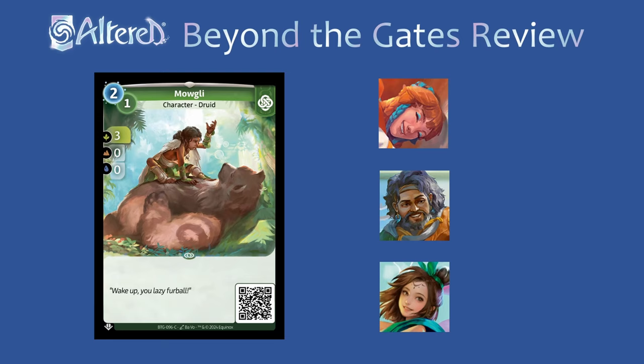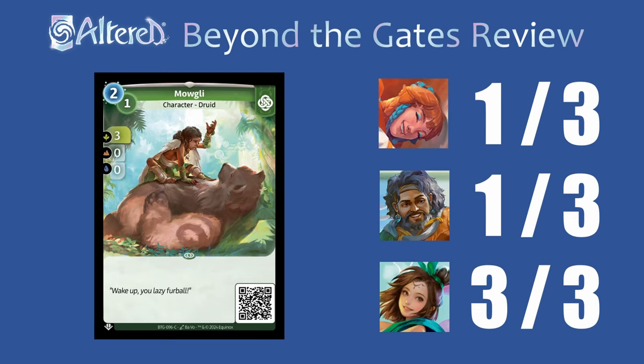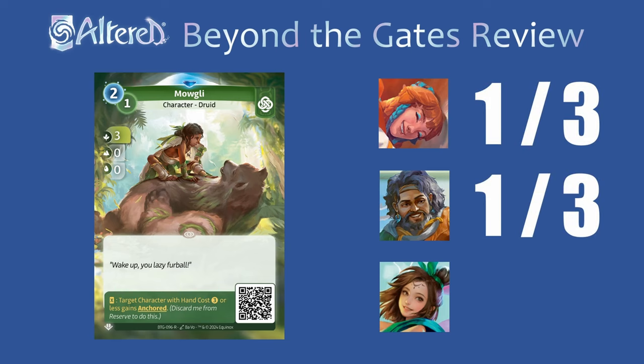Mowgli seems cool, but feels a little understatted and doesn't seem great for some heroes. For Tasia and Arjun, it doesn't really have a place — there's no synergy with Tasia's game plan, and the stats aren't quite strong enough for Arjun, especially since this is best from the reserve and not the hand and doesn't work with his hero power. For Rin though, this is great for more traditional versions where you'll need ways to be more aggressive, and having cheap characters is a nice way to take advantage of her card advantage. The rare version of Mowgli gets the Munodruid support ability, which is a little unfortunate since one of the best parts is getting it for 1 from the reserve. For Tasia there are better ways to anchor characters, and with Arjun's hero effect it's completely unnecessary. This could see play in Rin, but you might just run the common or something else with this same support ability.